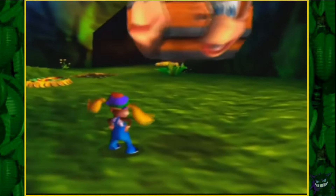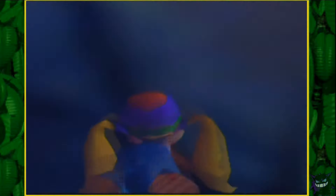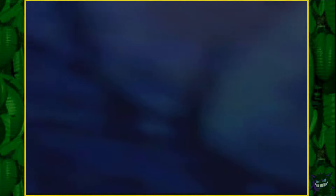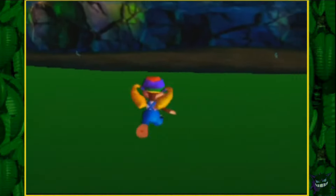Here's another example of a wall that you can just clip right through. If you find a wall with a right angle in Jungle Japes and press C-up, you'll be able to clip through the wall and move out of bounds. This is called swimming through walls — it's a pretty basic trick used in a lot of Donkey Kong speed runs.